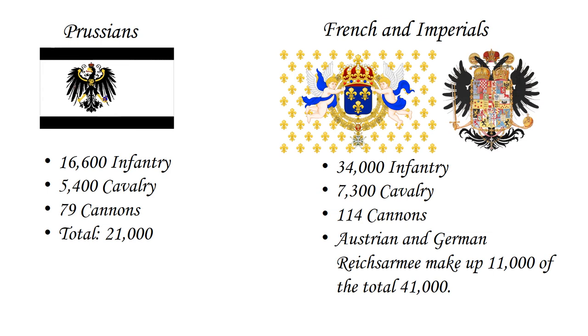A lot of people view Rossbach as a battle of quality vs. quantity, and they're not entirely wrong. The Prussians were outnumbered 2 to 1, but more than made up for that deficiency in the quality of their soldiers and commanding officers. They numbered 16,600 infantry, 5,400 cavalry, and 79 cannons for a total of 21,000 men. The French and Imperials numbered 34,000 infantry, 7,300 cavalry, and 114 cannons for a total of 41,000 — the Austrian and German Reichsarmee making up 11,000 of that total.